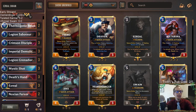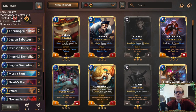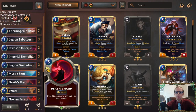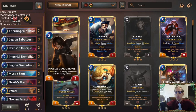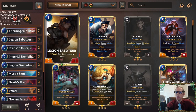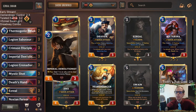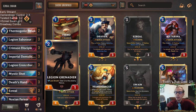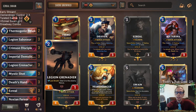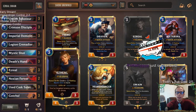Welcome everybody on Twitch chat and YouTube for some Ezreal Swain. This is going to be an interesting deck putting together Ezreal and Swain. This list was submitted by a viewer, so I haven't actually tried this deck out yet, but it looks pretty interesting. It's going to be kind of burn-like, but we're going to be going bigger. We have the Legion Saboteur, Crimson Disciple — cards that attack and deal damage to the Nexus. Legion Grenadier dies, deals damage to the Nexus and stuff like that.